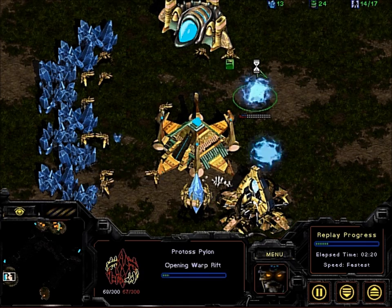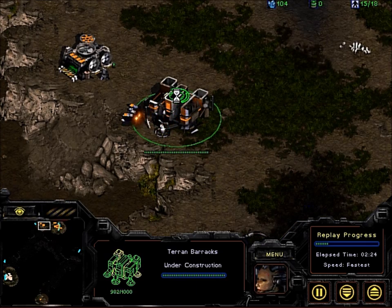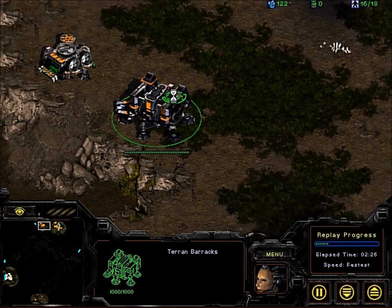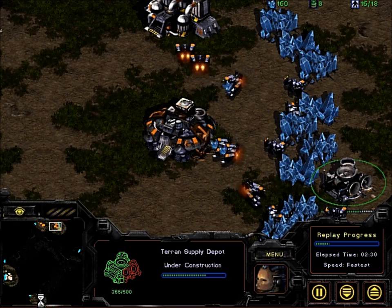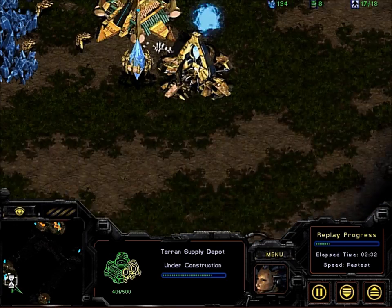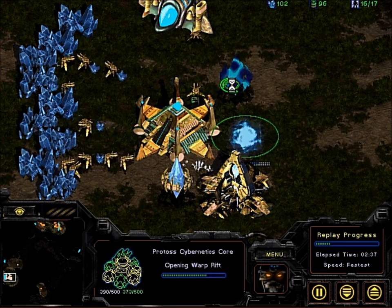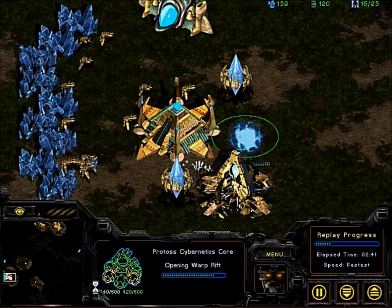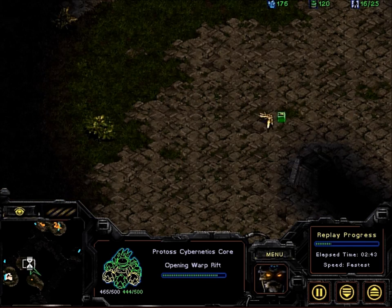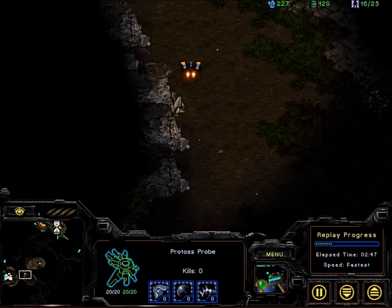The human player is scouting at the bottom and hasn't found the bot yet, so they don't know how aggressive it's going to be. What they're actually doing is building structures around their choke point to build a wall, which is unit-tight so you can't get units through unless you destroy a structure. The Terran player also uses a building that can lift off, giving them control over when units can come in and out of their base — a common technique to play safe.